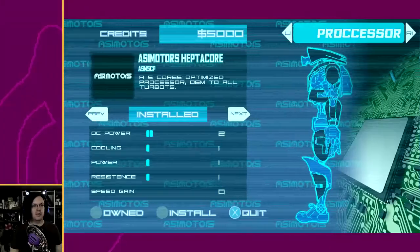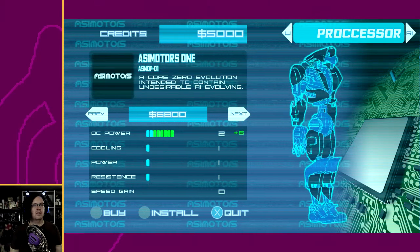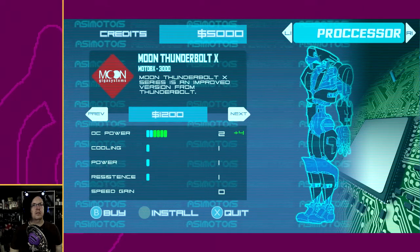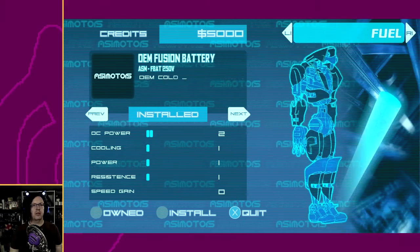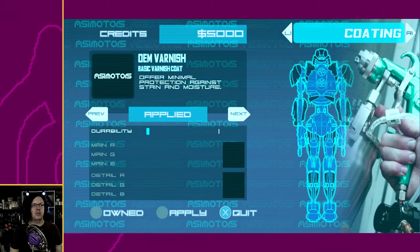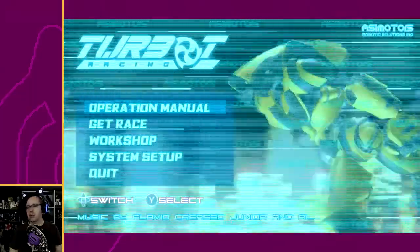I want to see the workshop — maybe change my color. Oh, we have credits. There are all sorts of upgrades here. Basic varnish coat... alright, we're gonna go in just raw for one race and then work from there.